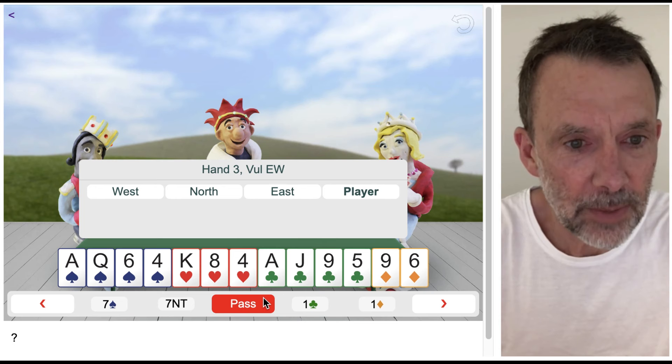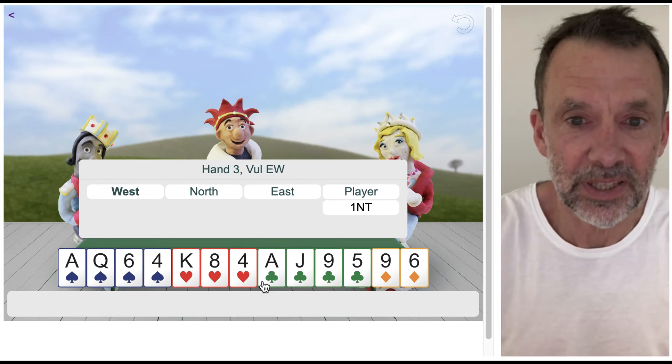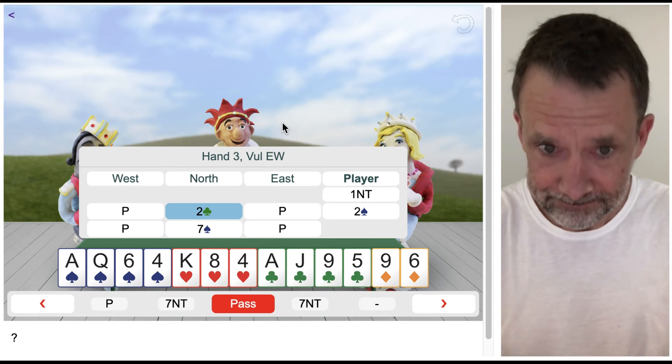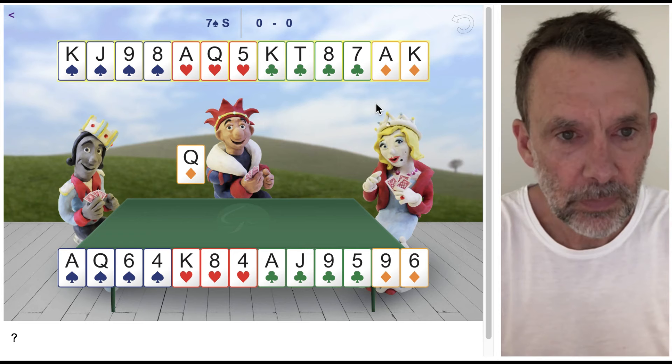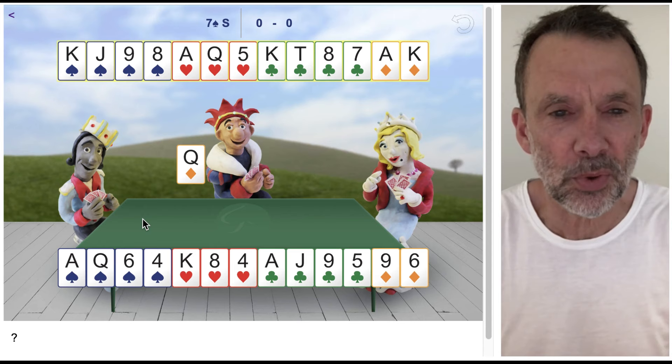Here's a hand. I'm going to open one no-trump — I'm playing ACOL, 12 to 14. If you're playing a different system it doesn't matter; we're just going to bid this and get to some contract. I'll bid one no-trump, north bids two clubs Stayman, I bid two spades showing a four-card spade suit, and north bids seven spades. Don't worry too much about the bidding. North leads the queen of diamonds. Take a moment to take that hand in. We've got to draw trumps, so let's look at the way most people try to remember and count the cards.